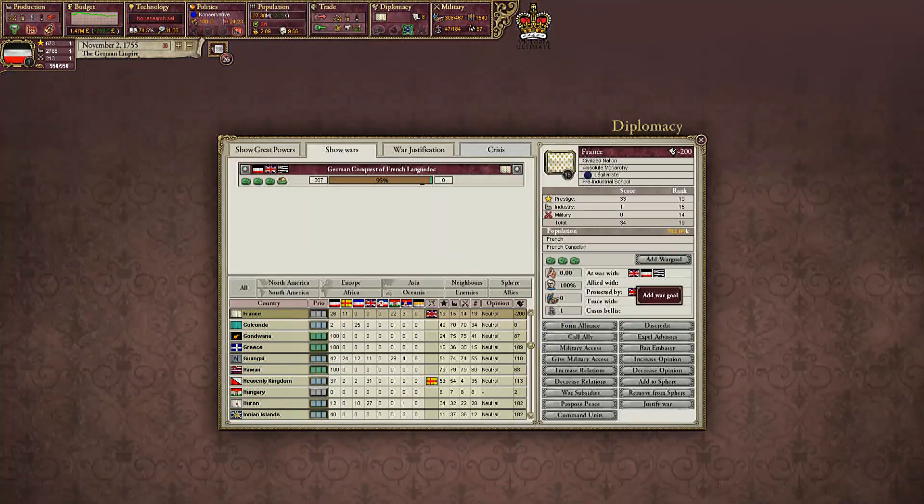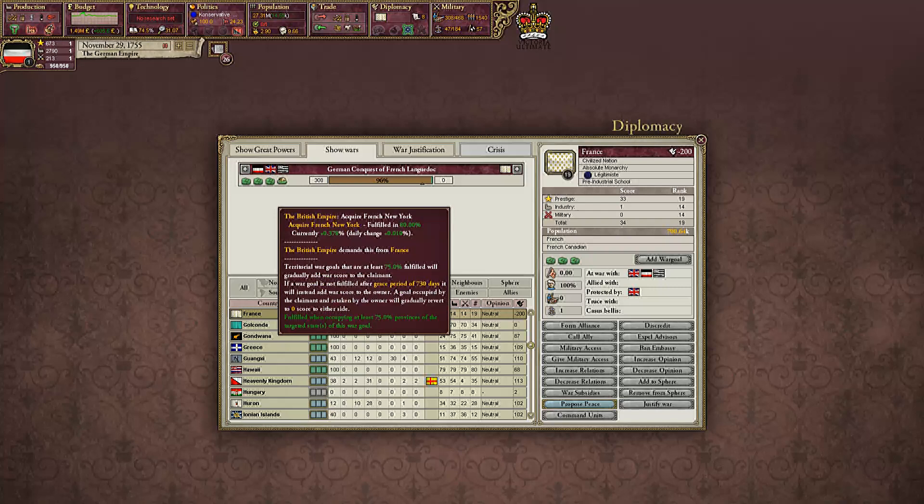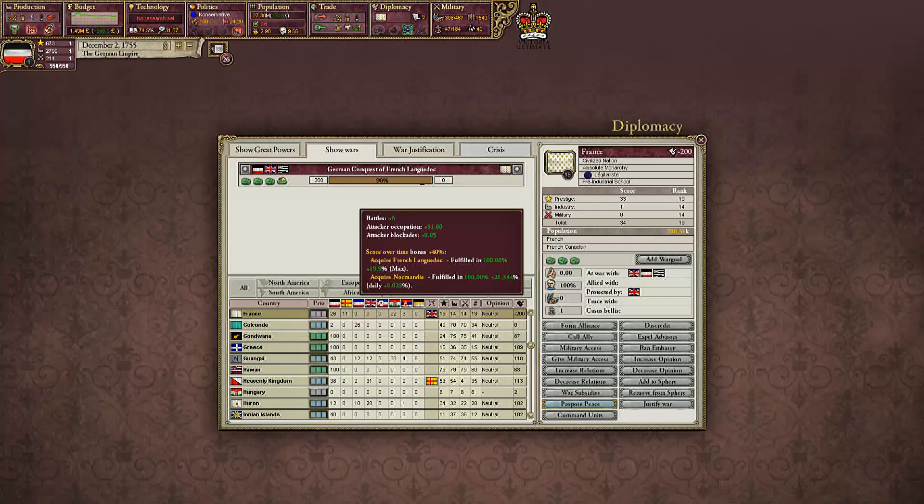It would be lovely if we could get an event. Add another war goal. Oh my, that's climbing fast. Oh the British — oh my. They're loving it. The British acquire French New York. And that is boosting up our war score as well.